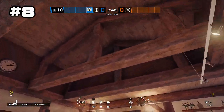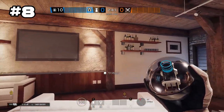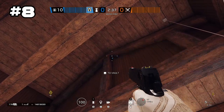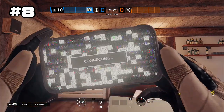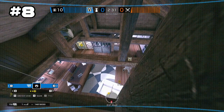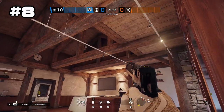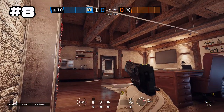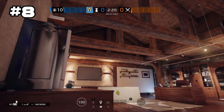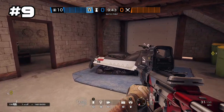Onto spot number eight, you want to go to second floor office and toss your camera up into the ceiling. This spot will give you a view of anybody who may be pushing on the balcony or anybody who may be in that part of the office. Now if they decide to plant in this corner over here, they won't be able to see the camera but you can see them.